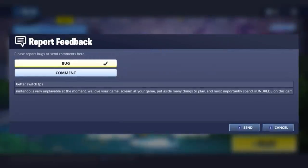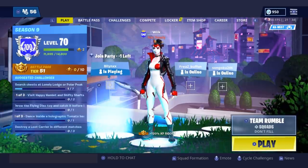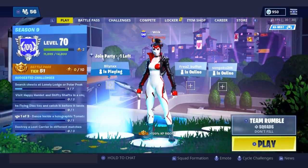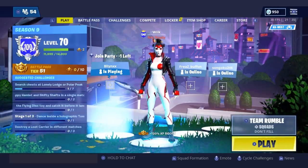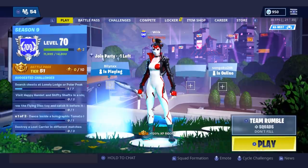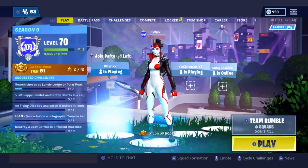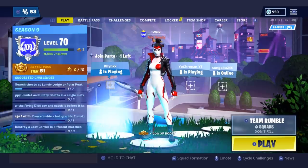This is literally the last option we have, boys. If you got to this point in the video, hashtag 'starting the movement' in the chat. Nintendo, all we ask for is a stable 30fps — 60fps if possible, but a stable 30fps we never get. We love your game, we spend so much time and money on it. The only thing Nintendo players ask for is just for our game to run better.